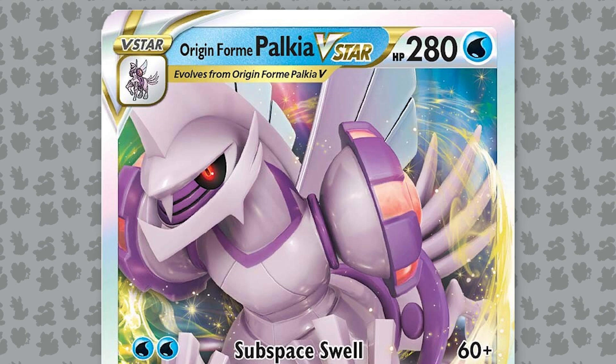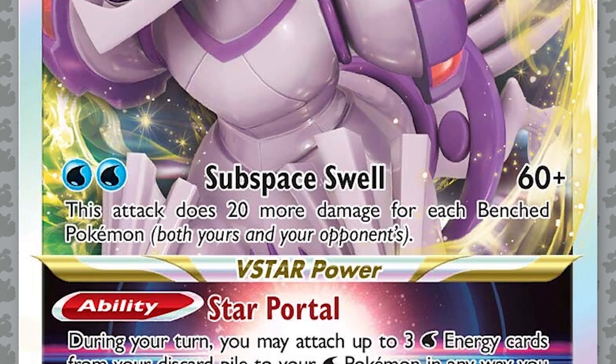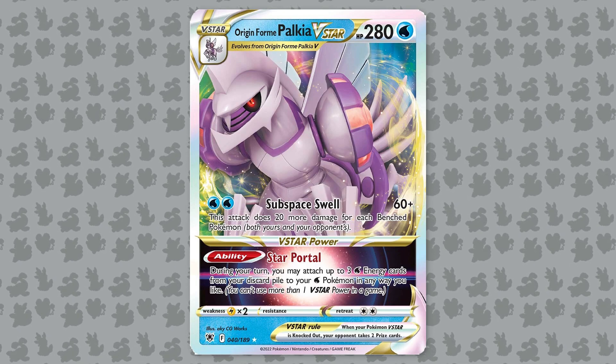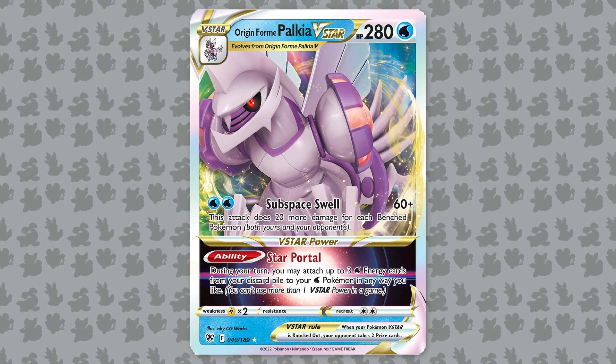It has one attack, Subspace Swell. For two water energy, it does 60 damage plus 20 more damage for each benched Pokemon. That's both yours and your opponent's, so if you have five benched Pokemon and your opponent has five benched Pokemon, it does 260 damage without any damage modifiers like Choice Belt or Leon.